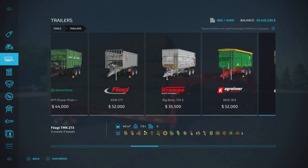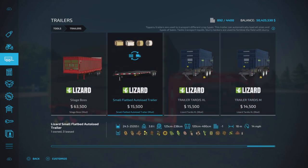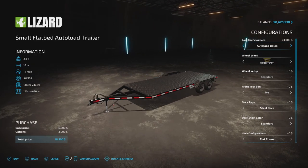Under tools and trailers, here we are — the small flatbed auto load trailer, 15,500. Lots of different configurations. We have the flatbed and the auto load bale all in one now. I don't remember if it was split up before; there have been several updates to this series of trailers.